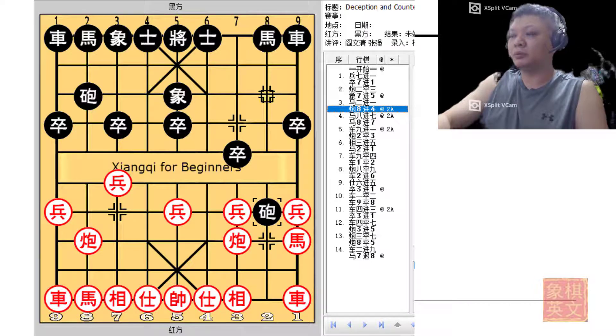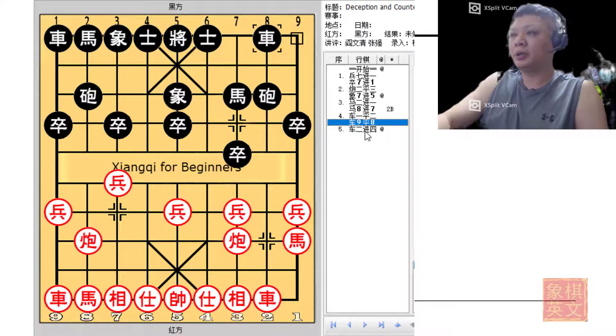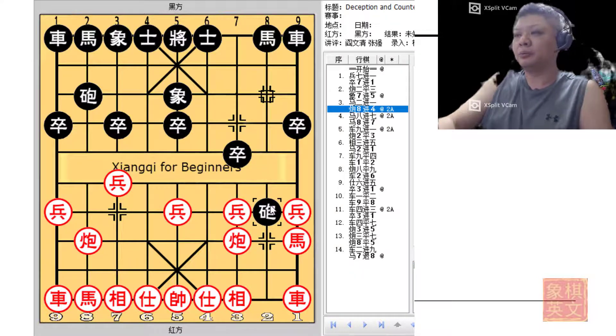Usually h8+7 is played and red will be able to develop his right flank, get to the riverbank to control the important lines, and will still command the initiative, but black will still have a playable game. In this board we shall examine the rather awkward-looking move of c8+4, whereby black would now threaten to capture the red pawn.